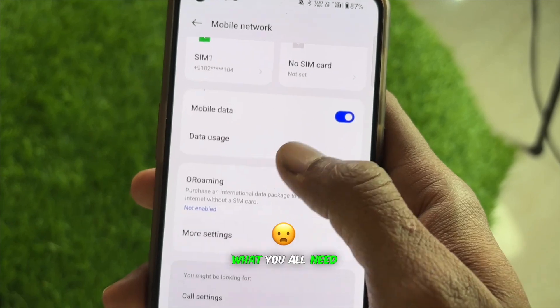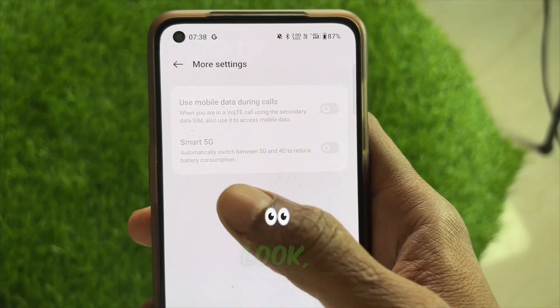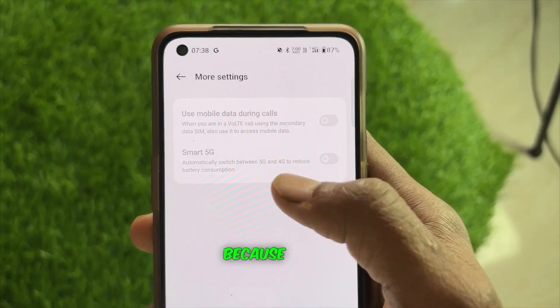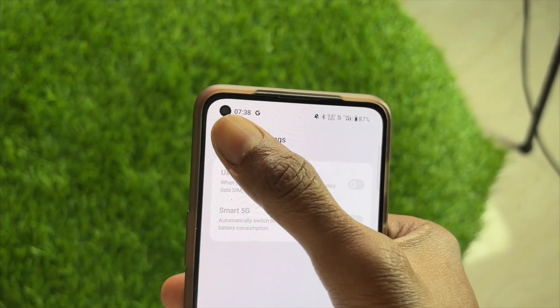Now, what you need to do is find an option that says More Settings. Click on that, and here there's an option for Smart 5G. It's not on yet — it's off. Why? Because your phone is still set to 4G plus, showing a 4G plus network.